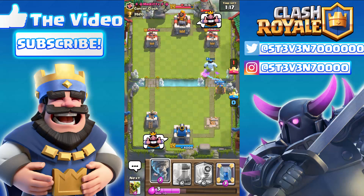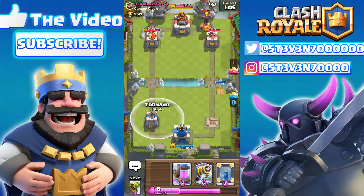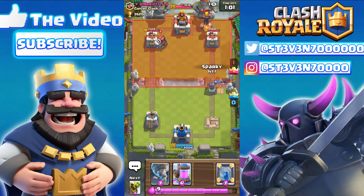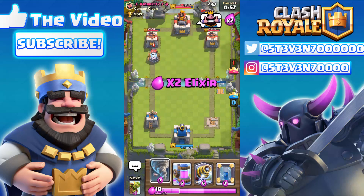I think we might just try it one more time, and if it doesn't work we'll go into another battle with a completely different deck. He's gonna drop the Sparky on the other side now and I've got my tornado ready. Here comes the Sparky behind the crown towers and I'm just gonna wait for that Sparky to come.